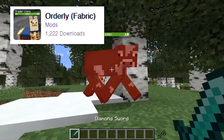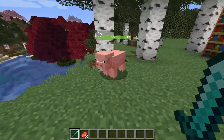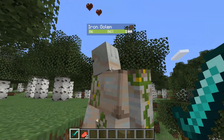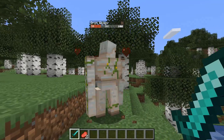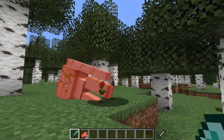Next up is a mod called Orderly. Orderly is a mod that adds health bars to the top of every entity. This means that all living creatures receive a health bar on top of their models which displays their current health percentage and will change colour as their health deteriorates. This mod will be especially helpful if you want to know how much health your pets are on, so you know when to feed them or when they're on low health and could die.